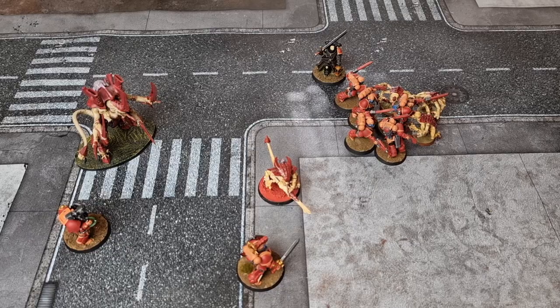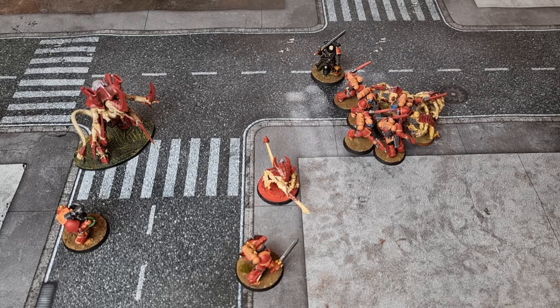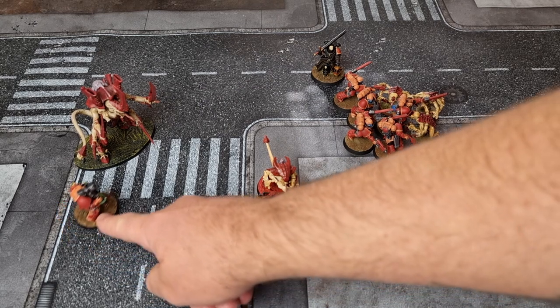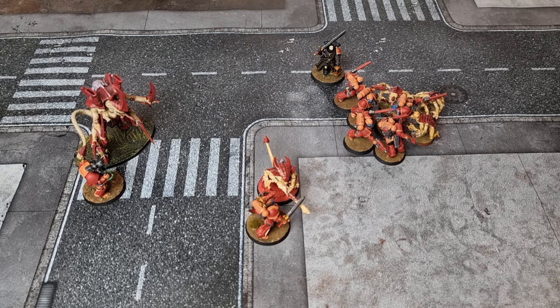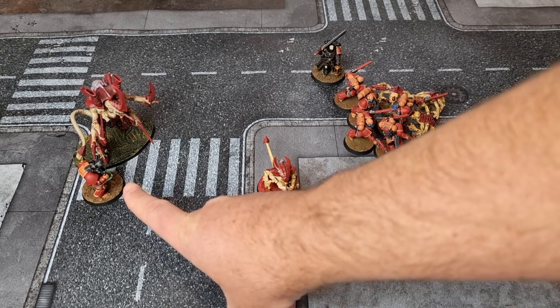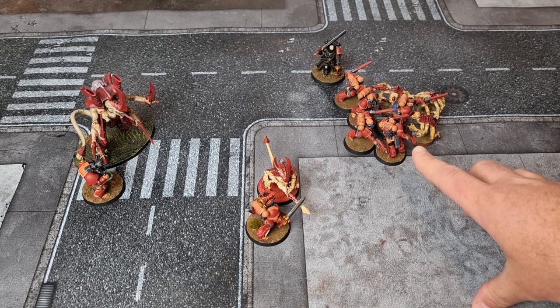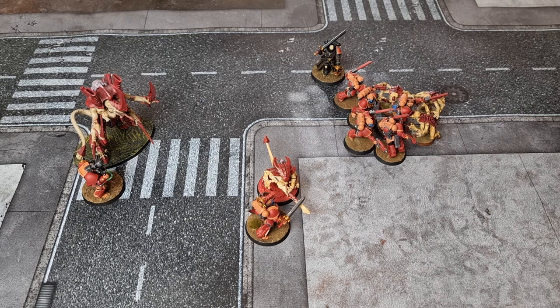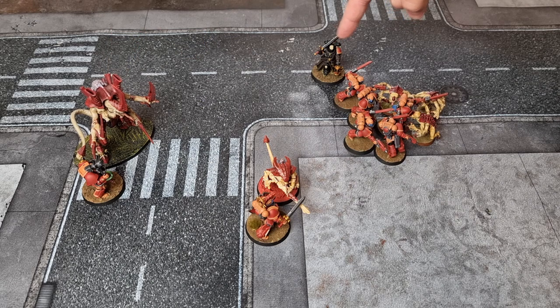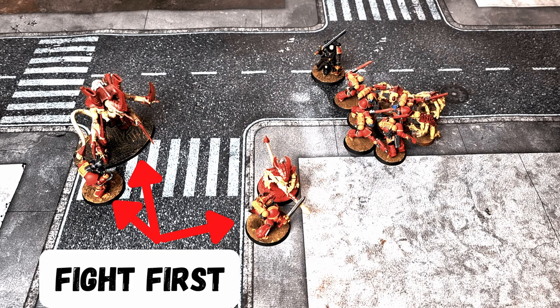Let's have a look at an example. I've set up this fight phase example in the Space Marines' turn. The Bladeguard charges in and the Terminator charges in. Now to think about the modifiers: the Bladeguard is fight first because he charged, the Terminator is fight first because he charged, and this unit here fights normally because they were already engaged from a previous turn. There are some extra special modifiers: the Tyranid Warlord has a special trait which makes him fight first, and the Judica selects the Genestealers to be fight last.